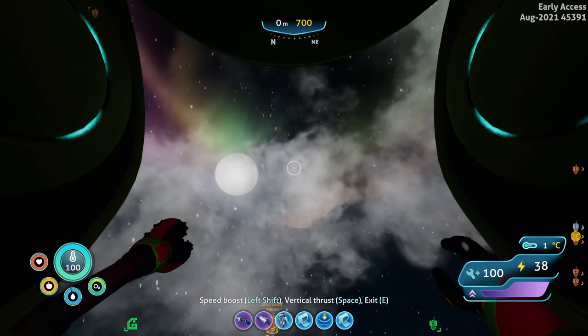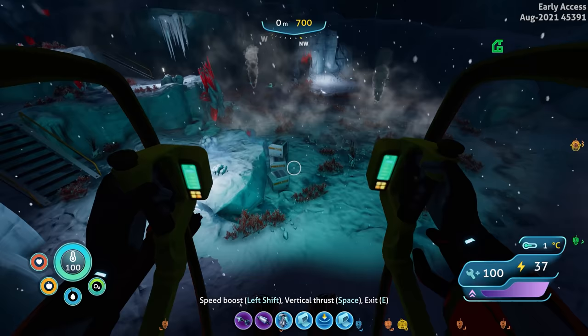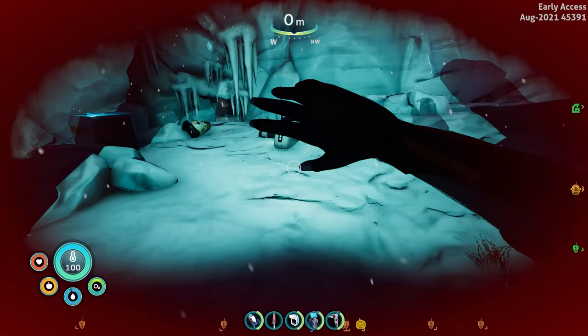Wow, look at these aurora lights — super duper beautiful! Is there anything else around here? There are geysers and stuff around here. Looks like there's stuff glowing over here — something over here doing some sort of signal. Let's see what this is.